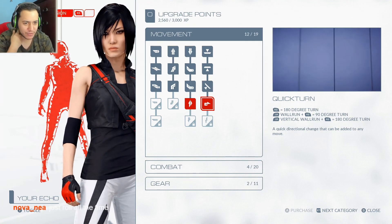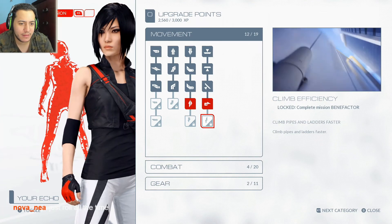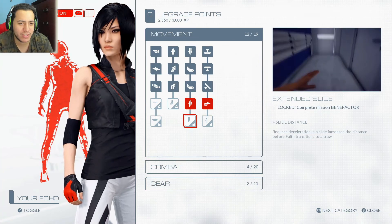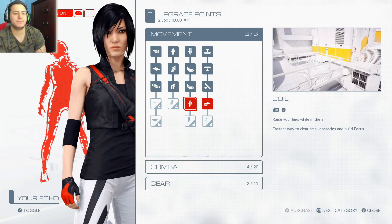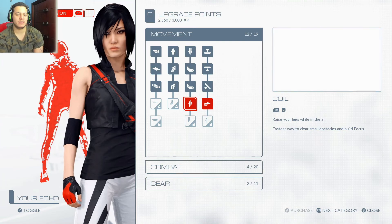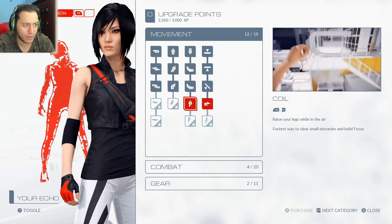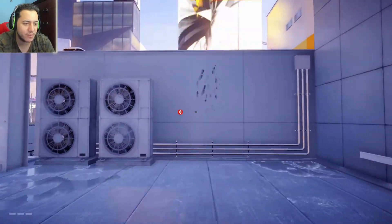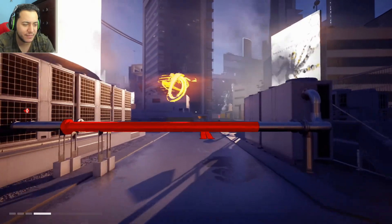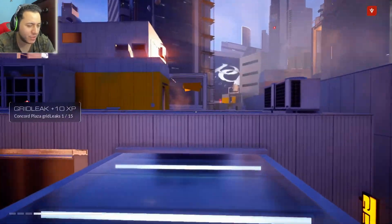Just roll all the time — you got it. Rolling is so much fun in this game. Wow, she blazes on those pipes. We were just in that building. I'm gonna get this though — this is what I'm used to right here. Raise your legs while in the air — fastest way to clear small obstacles and build focus. I thought I had one — never mind. All that XP didn't do anything. Roll all the time, you got it, Nova — that's for you.